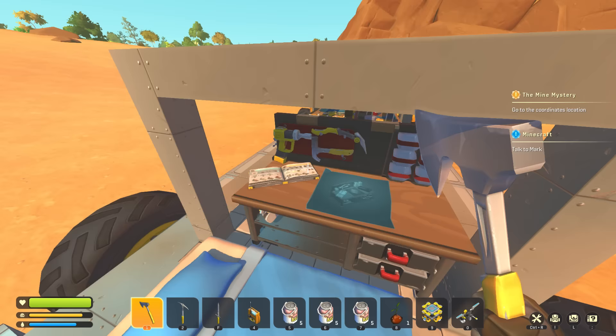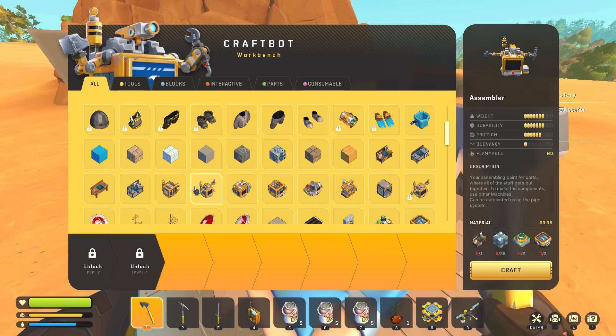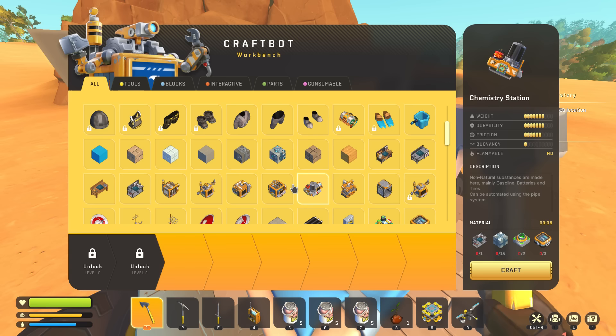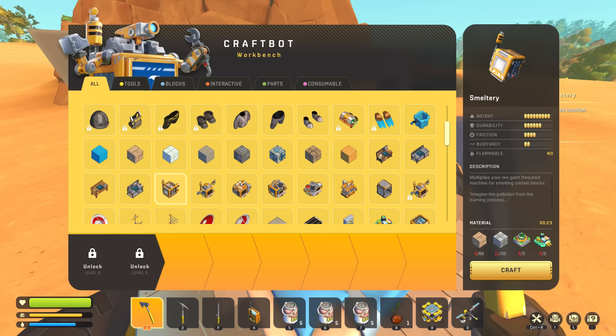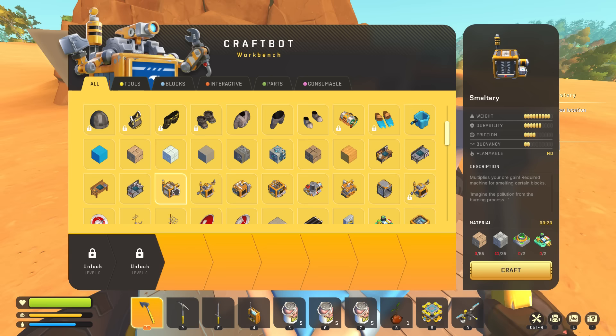Wait — can I even build a craft bot? Those craft bots here — I can't build it yet. Oh wait, there's a craft bot here — no, it's an assembler. Chemistry station — oh these are like automatic versions of the benches! Carpenter robot, metal manufacturer — so it's like an automatic version of all the benches. Oh that's so cool. We need a smeltery for sure — it takes brick, and oh my god these all take so much to make.